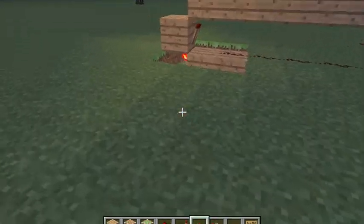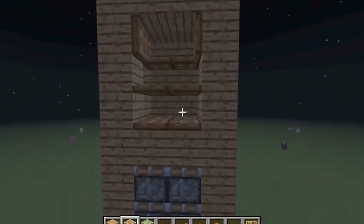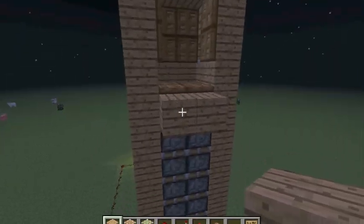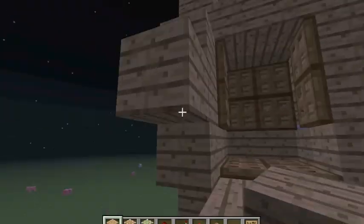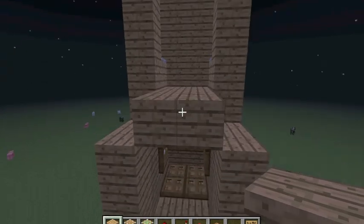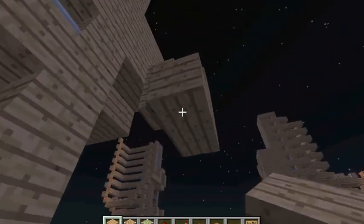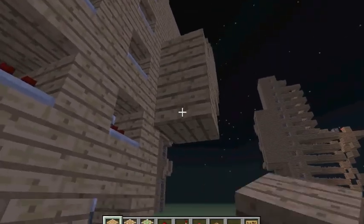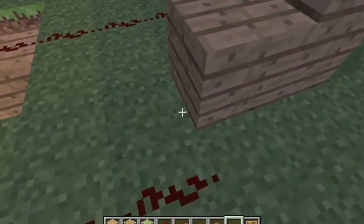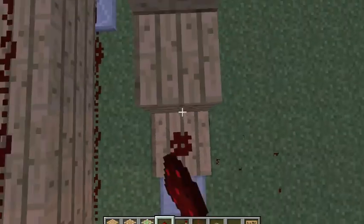Now what we're going to do is just wire this up — put a piece of redstone there and just wire it up to this. So now just build out two here, and here. And you want to put a button here and just wire it down like this, all the way. Just to make sure it reaches, put a repeater there, and go up, up, and up.